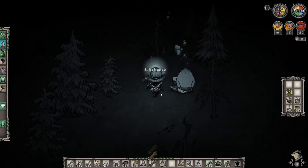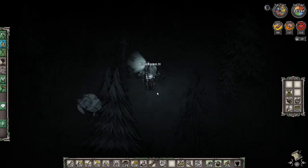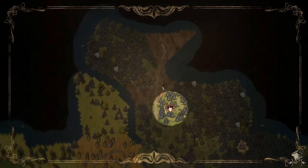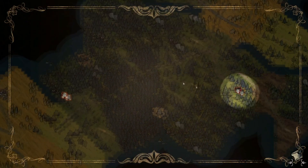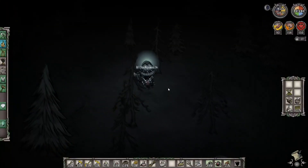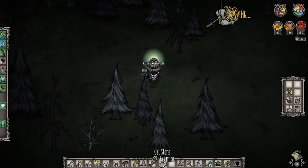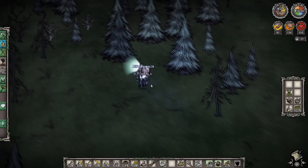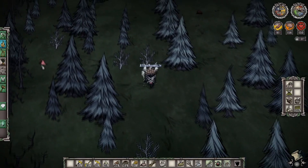Pig skins are very, very useful in Don't Starve Together and you want to get as many of them as you can. This doesn't mean go around your entire world and smash up all the houses, but smashing up pig houses is such an easy way of getting early game resources, whether it's cut stone or boards, as long as you don't smash up too many of them.